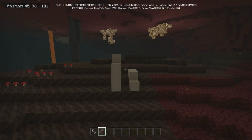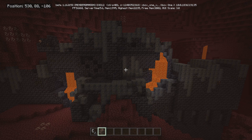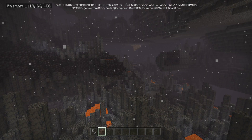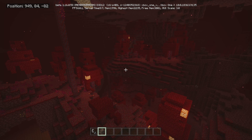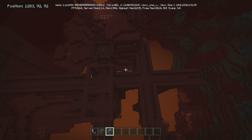Now if we go into the nether, we got pretty much all of the biomes — I found everything. We got a few soul sand valleys, a couple of bastion remnants: one small and then a gigantic one, in terms of how big the remnants are that I've found so far. We got a basalt delta, a few warped forests, a crimson forest, a ruined portal, and a nice nether fortress with a blaze spawner.